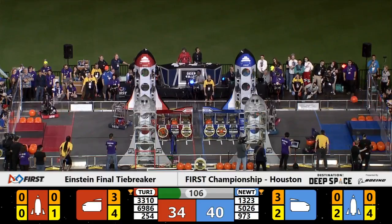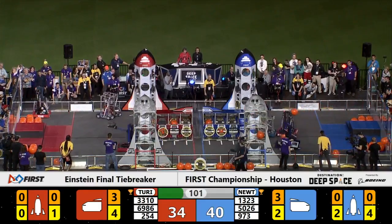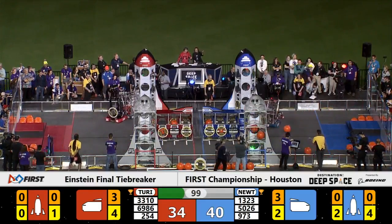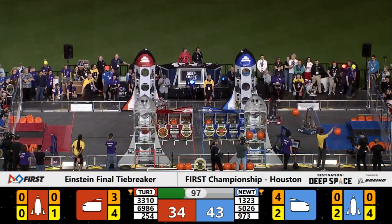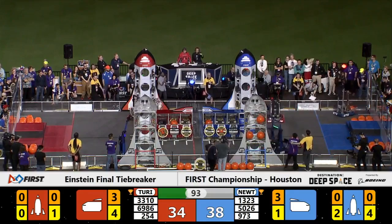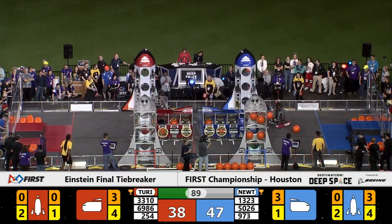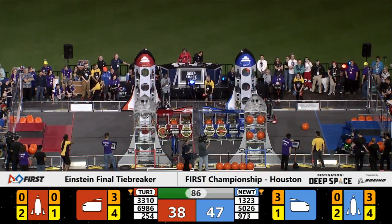Once again, that defensive Red Alliance robot. Team 5026 playing defense from the Blue Alliance over on the red side of the field. A very hard hit coming from 3310, ramming into that Blue Alliance robot. Already we're going to find the score: 38-34. Very tight match, minute and a half remaining here in the tiebreaker.